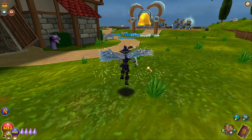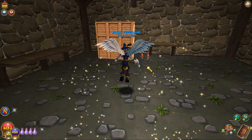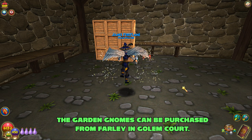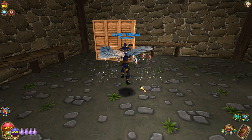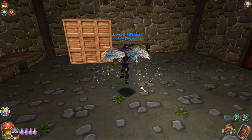Now for some of the items you're going to need. You'll need nine crates, two gnomes, two sandwich stations, and four litter. You can get the sandwich station and the litter at the bazaar.